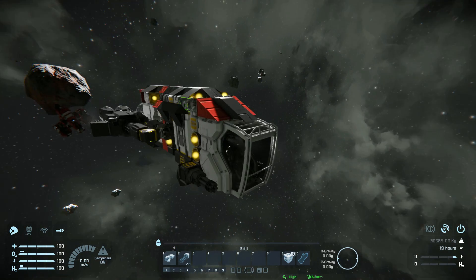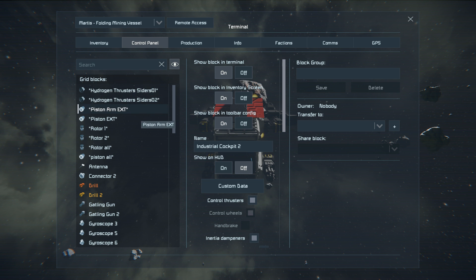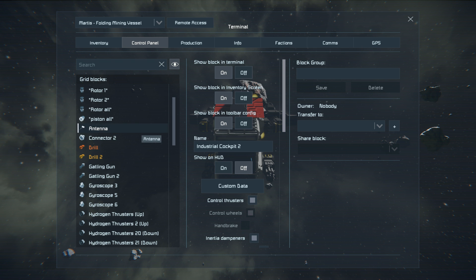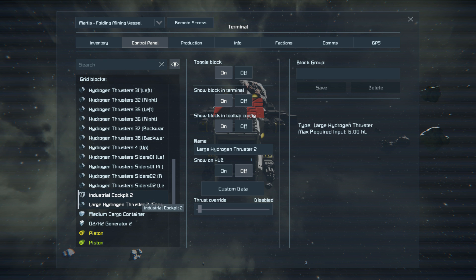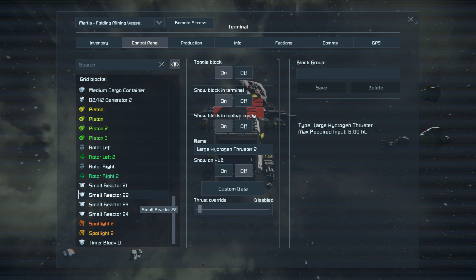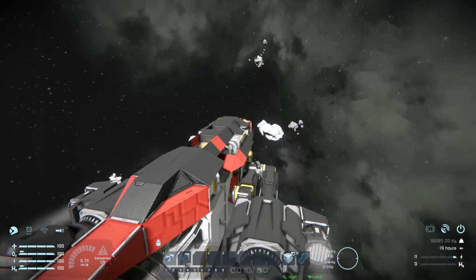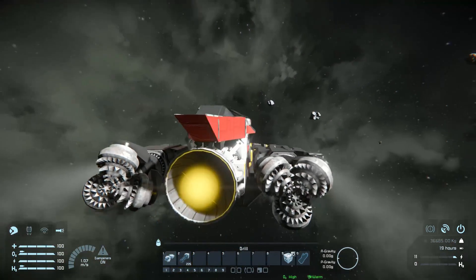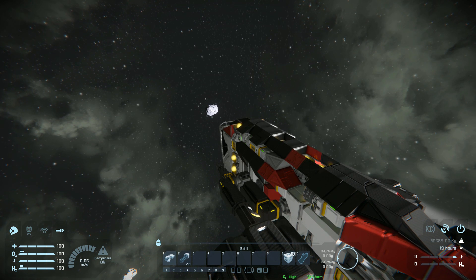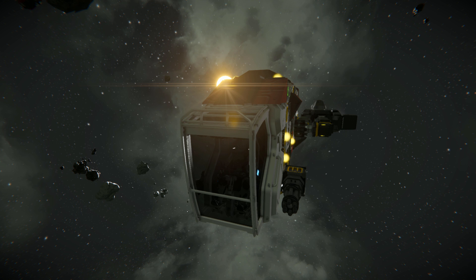That is it for this little mini miner. Going through the components: we've got hydrogen thrusters, piston arms, rotors, an antenna, a connector, drills, gatling guns, three gyroscopes, an industrial cockpit, an O2/H2 generator, four reactors, two spotlights, and two timer blocks. Speaking of gyroscopes — it's got a fair amount of weight to it but it's decent for a small ship. It's not the most responsive and does leave a fair amount to be desired, but it's serviceable.